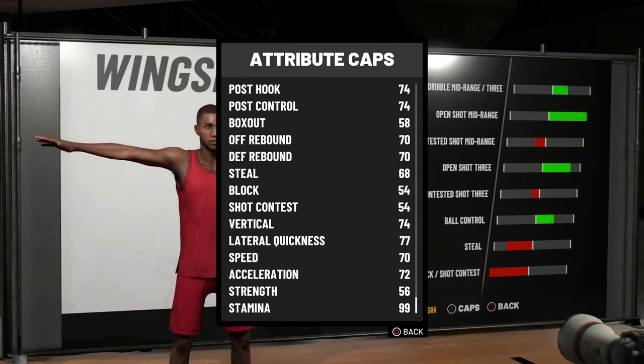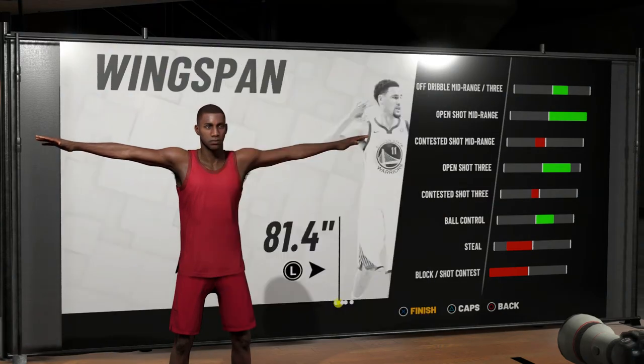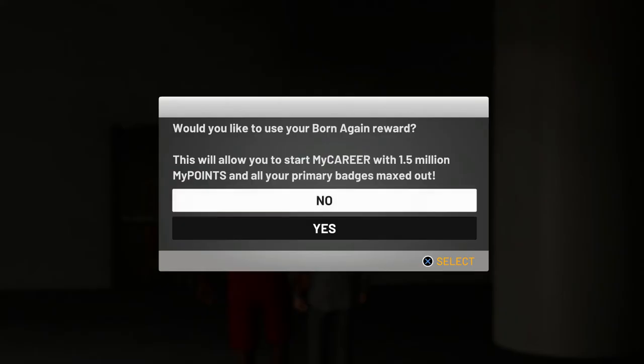The reason I made this instead of a stretch big is I feel like stretch bigs are better because they can shoot over people, but number one, I already have a big man and I don't want to make two big men because that'll get boring. Number two, I get Hall of Fame limitless on this player, which is gonna be a killer especially with a 95 three. I'll be able to shoot over some smaller guards but also be fast enough to create my own shot — much better than stretch bigs.